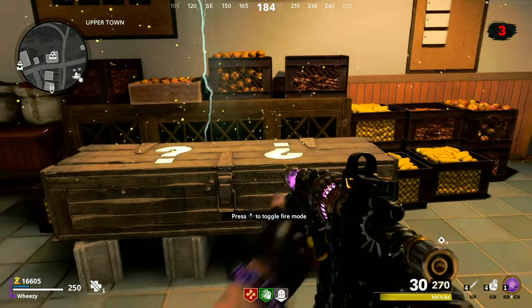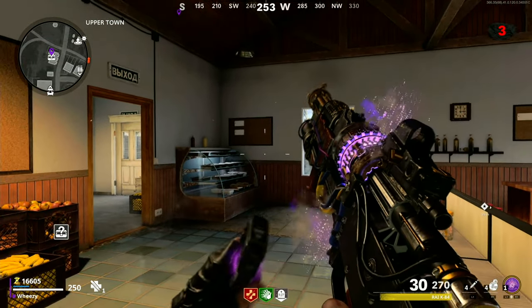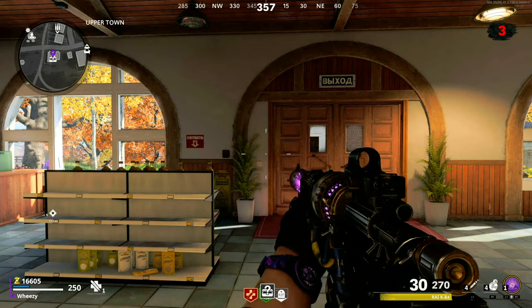Hello again Minions, Wheezy here and today we're going to talk all about the Ray K84, which is an AK ray gun — how to get it in Outbreak, how to upgrade it all the way, and everything you need to know. Stick around.